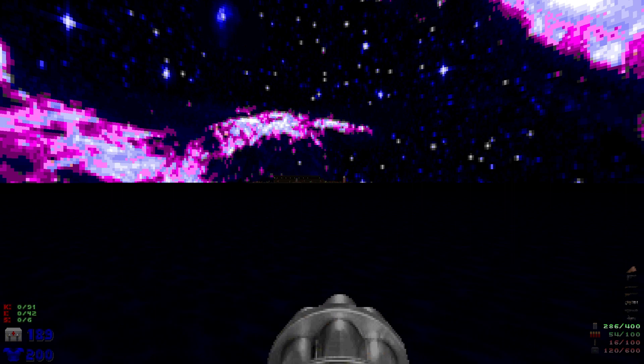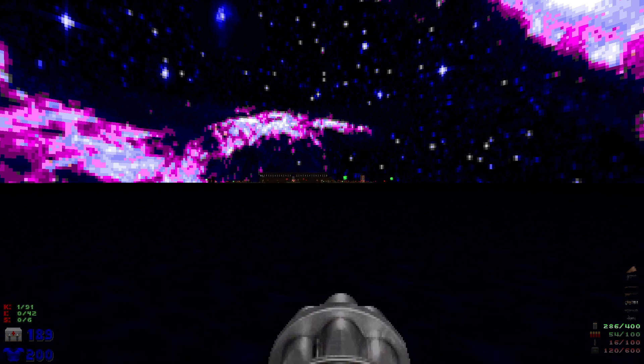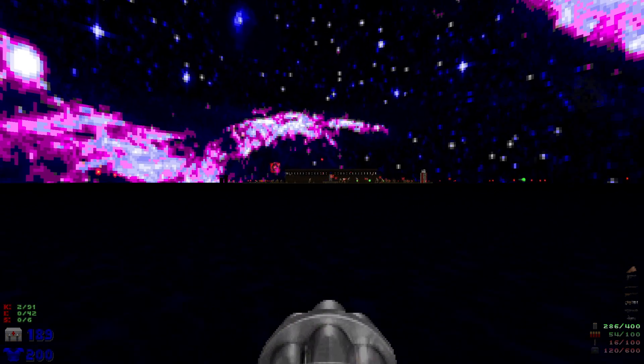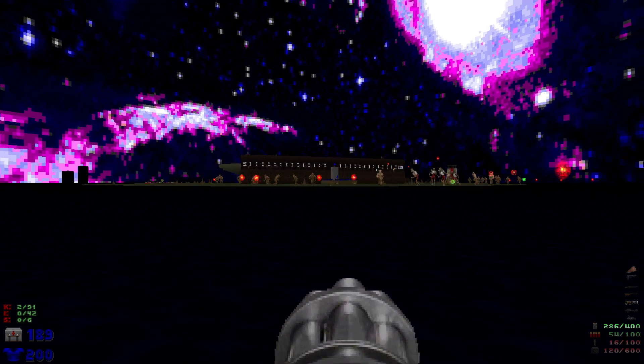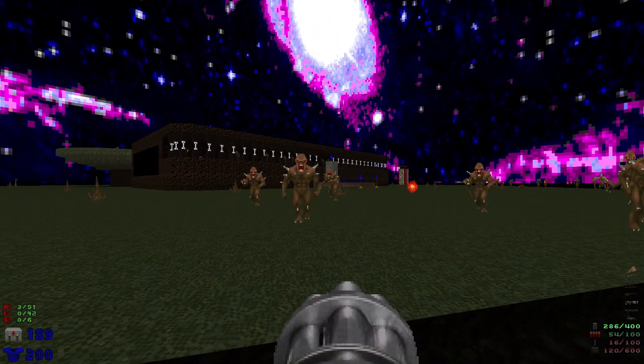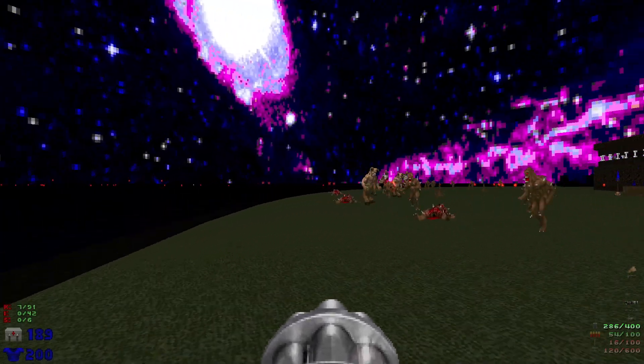There's a bunch of enemies on the island that are going to start firing at us, and we heard that cyberdemon. When we run forward he'll teleport in front of us — don't worry about him, just keep running and he'll get teleported away and die. We want to get to the island and then start circling the enemies to get them to infight as much as possible.